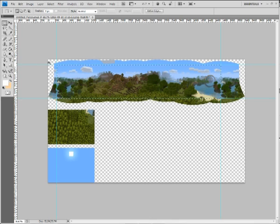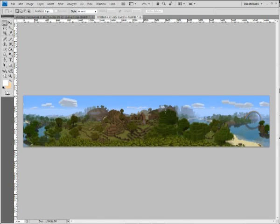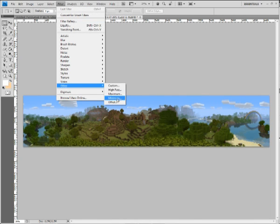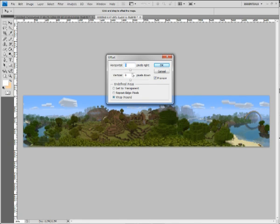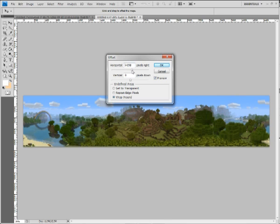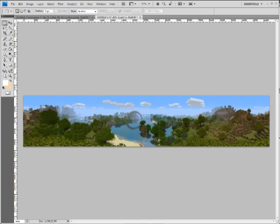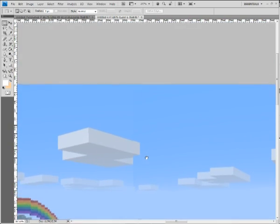Use the marquee tool to select, then Ctrl+C to copy, Ctrl+N for a new document, OK, then Ctrl+V to paste it in. Now go to Filter > Other > Offset. At this point it doesn't really matter how much we offset it — what we want to know is how big the document is. It's about 4,480-something wide, so let's do 2,000 — that puts our crop point right in the middle. You can see the seam line there and it's not too bad.